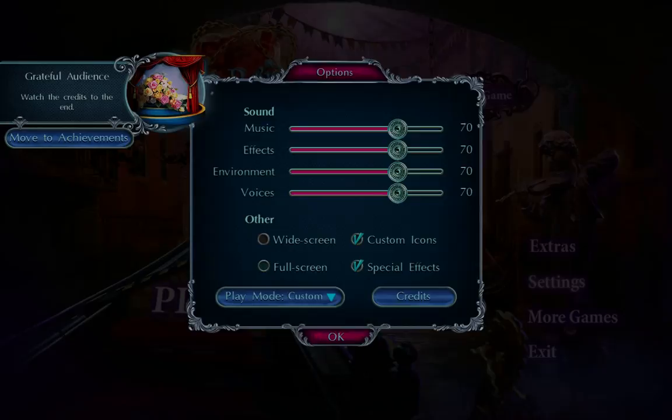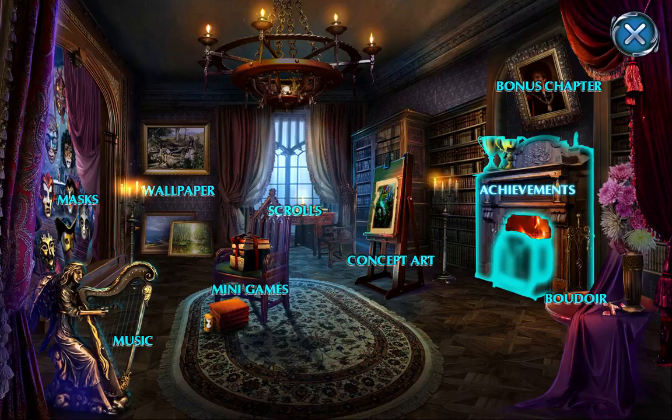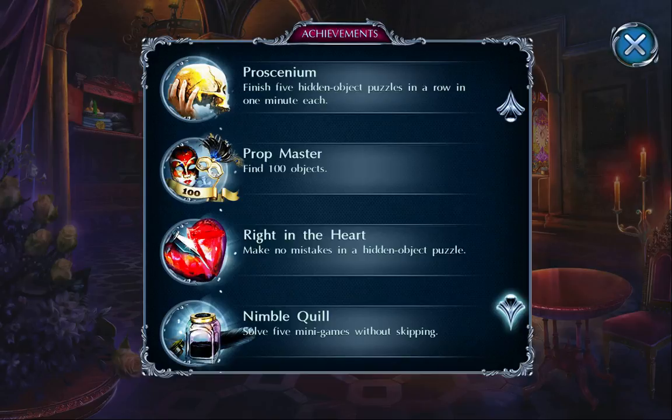The game just threw achievements at me. In the extras room we've got: amateur poet, master of sonnets, playwright — general things like finishing hidden object puzzles quickly, hidden object puzzles without using hints, and minigames without skipping. Only use quick travel once — that's a hard achievement to get, but I got it!